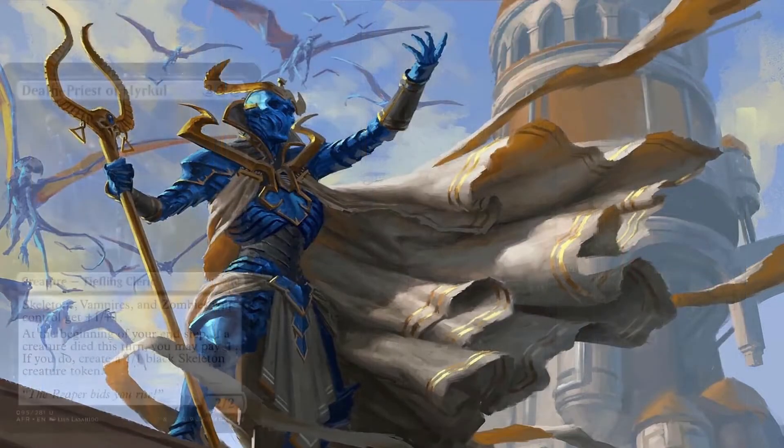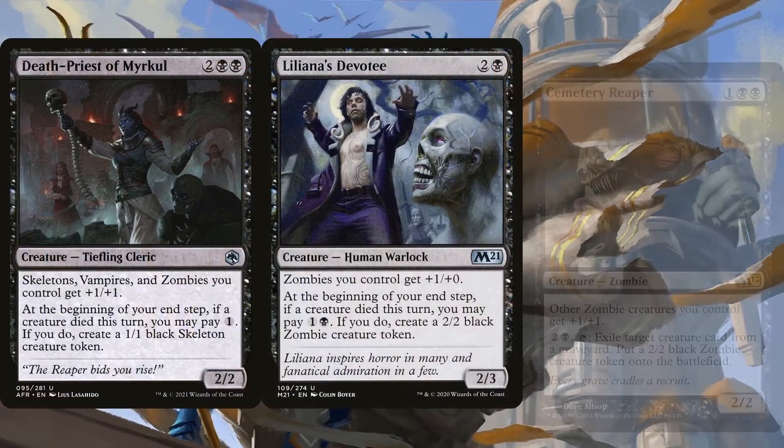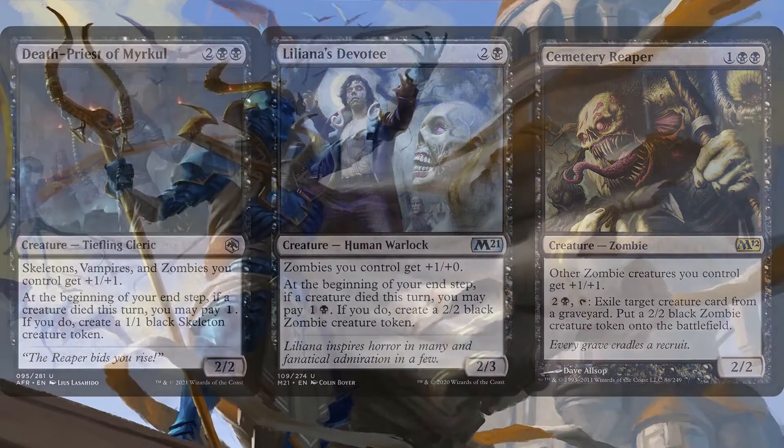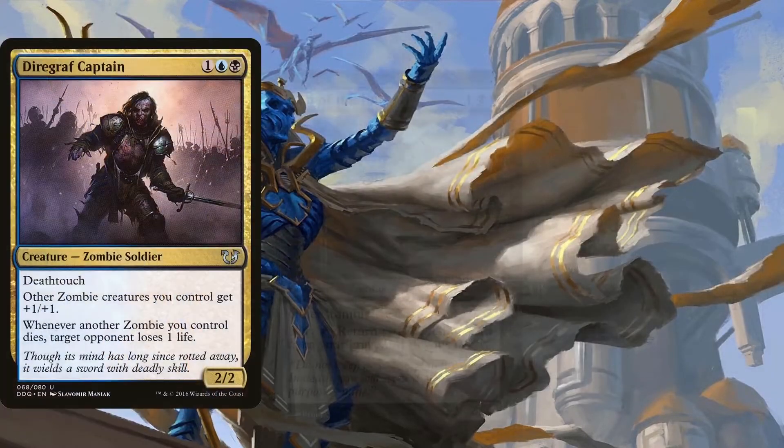Other lords like Death Priest of Myrkul, Liliana's Devotee, and Cemetery Reaper also pump our zombies but synergize further with the deck, since the first two give us the option of creating a creature token at the end of our turn if a creature died, for a small price. The latter can create a 2/2 zombie token while also exiling a creature card from a graveyard. So these lords tie into the aristocratic aspect of the deck, which we'll see even more of in a moment, especially with the rest of the pumping lords like Diregraf Captain, Lord of the Undead, and Tomb Tyrant.